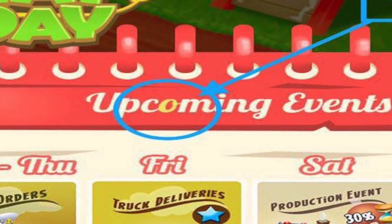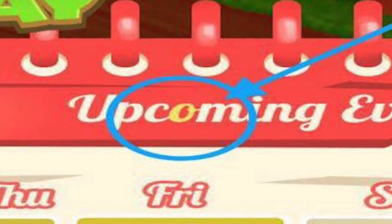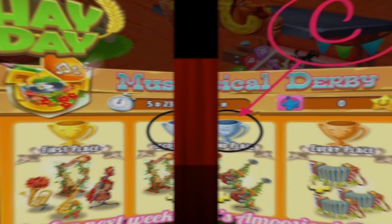So what does CO stand for? Does it mean CO as in community? Is there something community-based coming within the update? I don't know, but we will find out tomorrow what the next letter is going to be. So make sure you keep your eye out for those community-based letters, because you never know what it's going to spell.